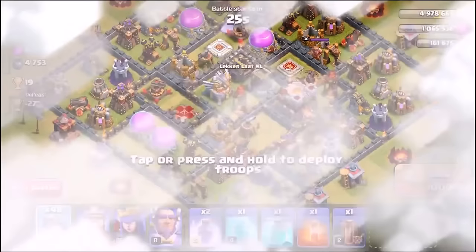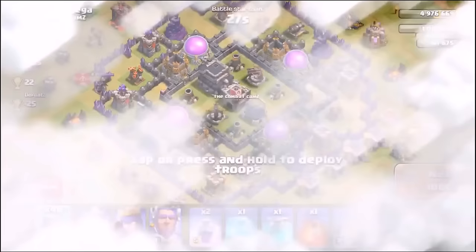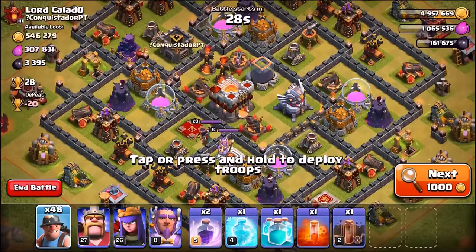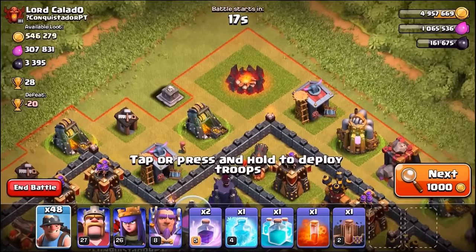Let's find another great base to take on. This one looks decent with a lot of loot, but I don't want to go up against level 4 inferno towers with level 1 miners just yet. We skip a town hall 9 - can't bully them. Here we go, we've landed on a town hall 11 with 2 single target inferno towers. All the miners are going to be able to wreck it, we'll have to wait and see.